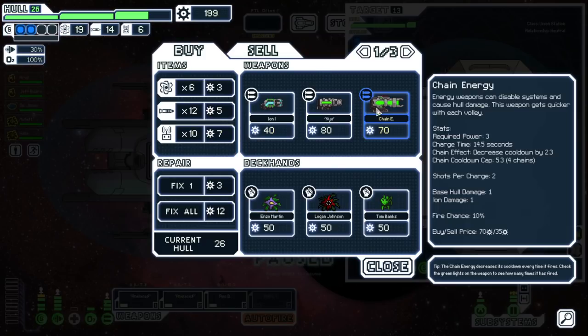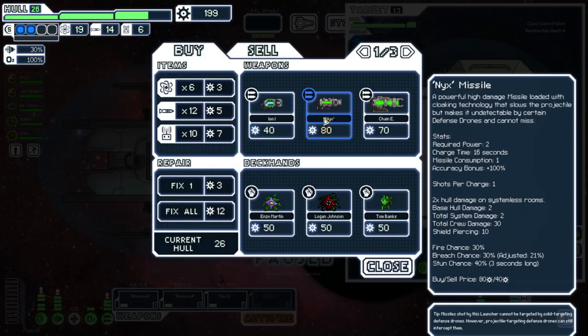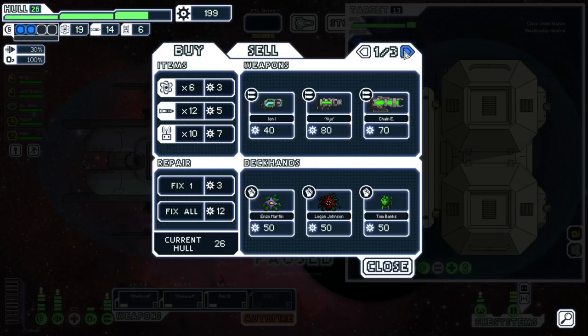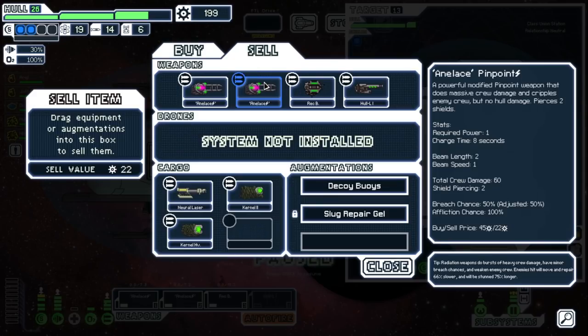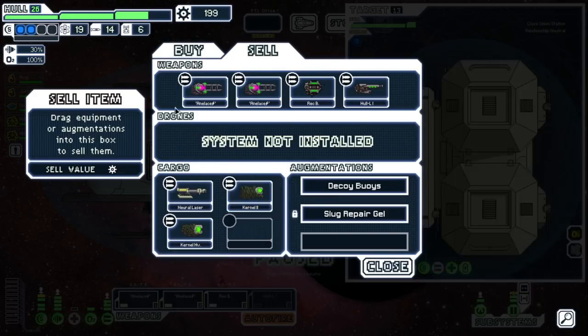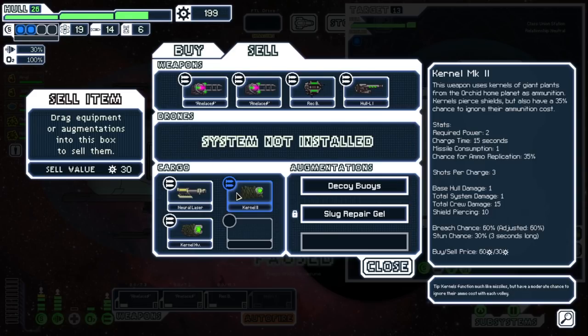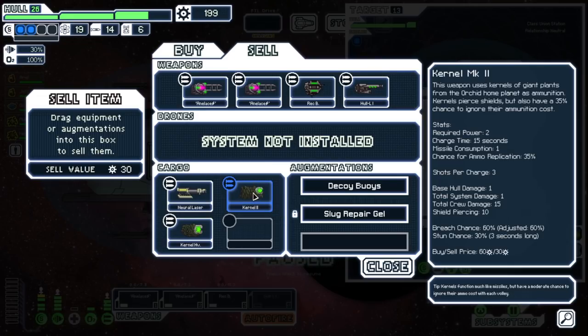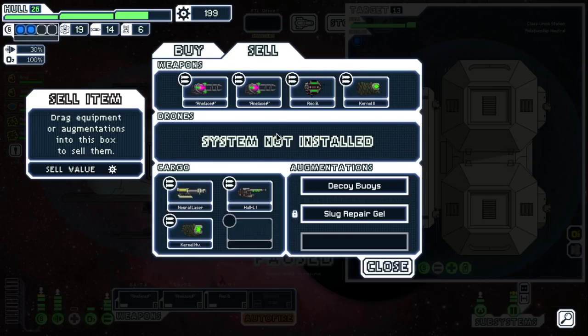Yeah, we're just gonna shop. Chain energy. Nyx missile. This is the cloaked one. No cloaking, which sucks. But that's okay. So, looking at what we got in our cargo hold, I kind of want to use this kernel too. Especially late game, once we get more missiles going. We can internalize a recycler or whatever. And I think I will do that when I get an empty beacon. I think we're gonna upgrade this, put it here, and run with this for a bit.